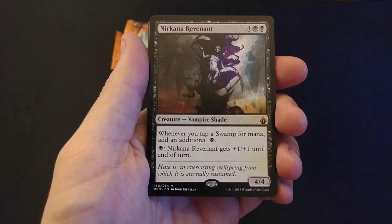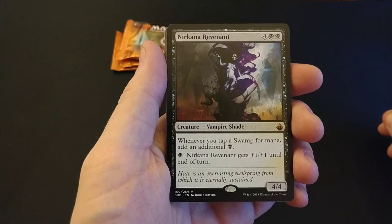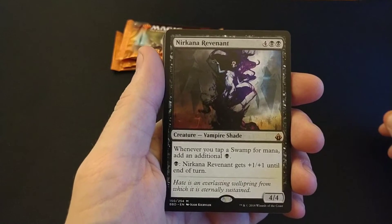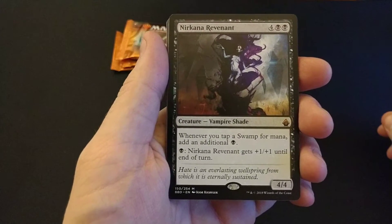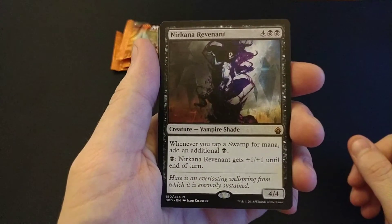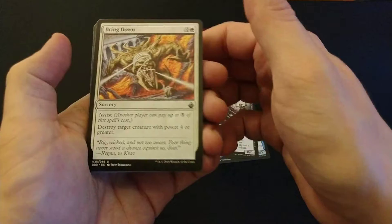Mythic — what do we get? Yar Kana Revenant — very nice. It's a creature, vampire shade, four colors, and two black. Whenever you tap a swamp for mana, you get an additional swamp's worth of mana. Very cool, that's awesome. And then you can pay one black and she gets plus one plus one until end of turn. It's a 4/4 — that's awesome. You're generating a lot of mana once you play this. Very cool, we got a mythic.